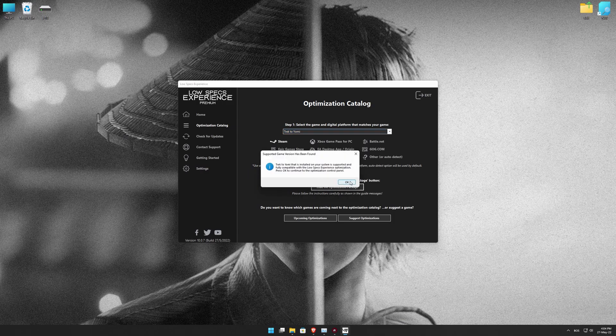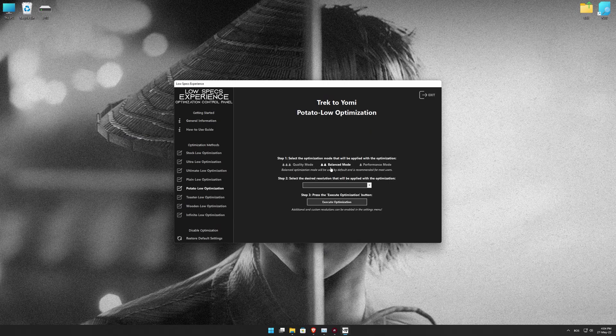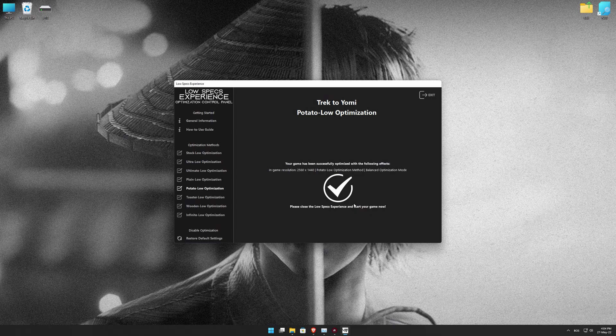Low Specs Experience will now automatically check if the game version currently installed is supported by this optimization. If it is, press OK and the optimization control panel will load. When the optimization control panel loads, simply select the optimization presets and the resolution you would like to render your game at. This is something you will need to experiment on your own to see what works best for your system. Once you decide which optimization presets and resolution you are going to use, press the Execute Optimization button and then start your game.